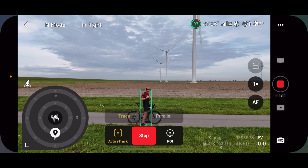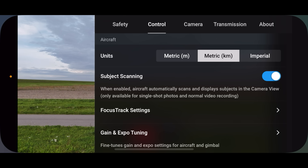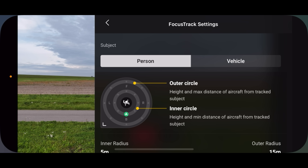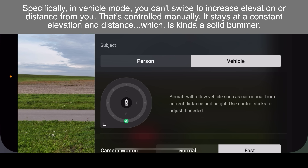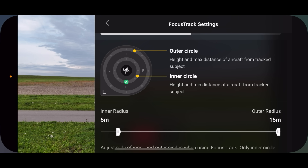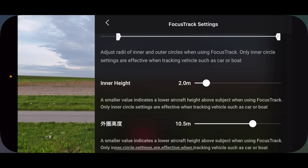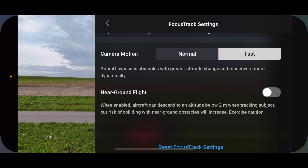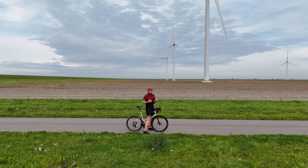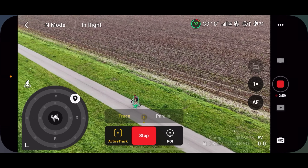I'm going to tap myself, go into active track, choose trace, and press go. On the left hand side you see this new double dial. It's telling you three things: number one is what direction you want the drone to go; number two is what altitude you want it to go; and number three in the settings is what height and distance you want from you. Tap the dot dot dot in the corner, then under control you'll see focus track settings - there's two options: person and vehicle. Under person, the outer circle is the height and max distance from me, and the inner circle is the minimum distance. I can adjust the inner radius, outer radius, inner height, and outer height. Camera motion can be set to normal or fast - I've already changed it to fast. You can also enable near ground flight to go below two meters.